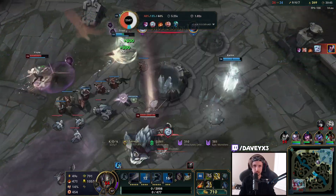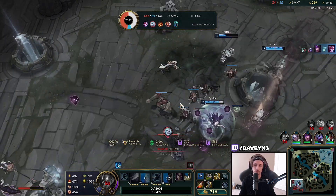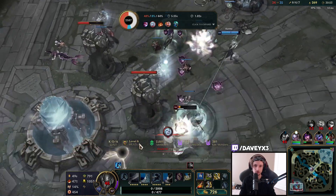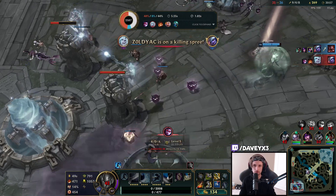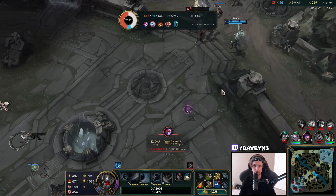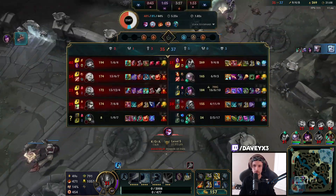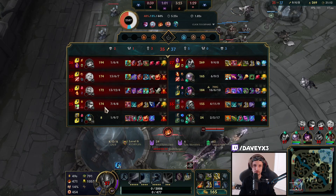Vayne dropped everything onto me despite me having Wind Wall up on the side. I used my Stopwatch. They could turn if they want — it's only Nami left. 25 seconds respawn for Vayne right now.